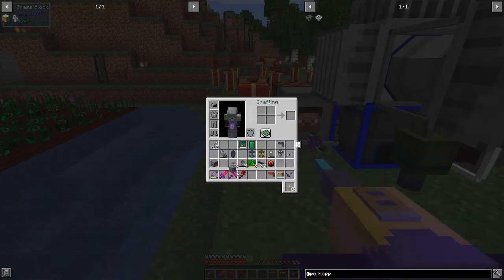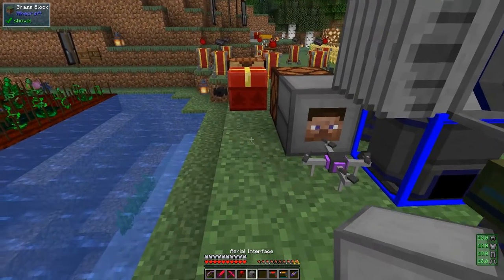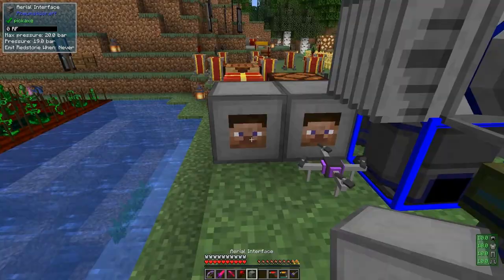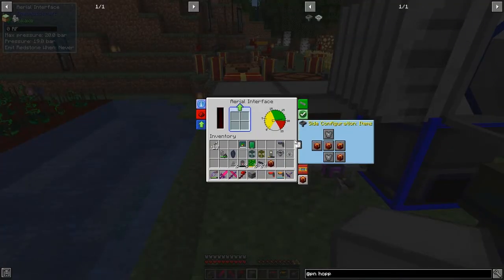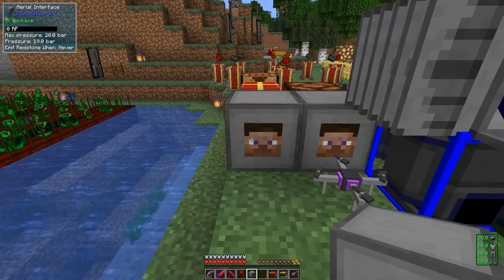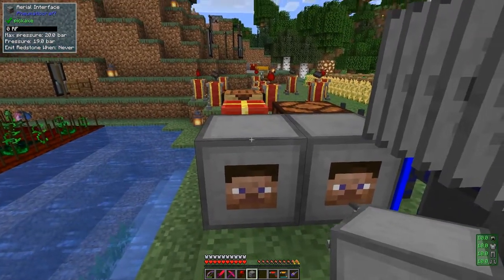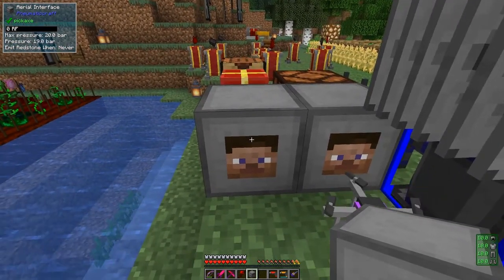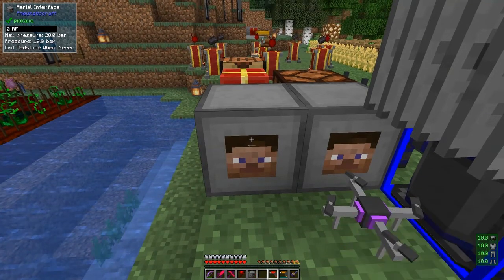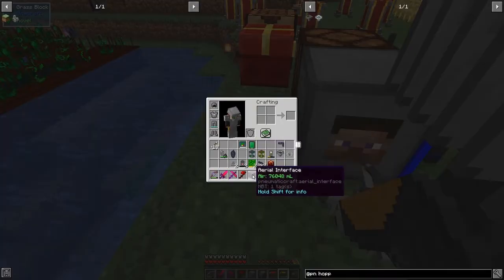Let's get started. First of all we need to put down this one - it's actually already been used because you can see it's got some air in it. Let's put this down here and have a look at the configuration. It's a side configuration, at the moment set to all defaults - the front and back have got inventories on it. It's already got 19 bar in here, so I'd like to put on some pipes, but I have to be careful because when I put a pipe down it's going to release pressure. So I'm going to remove this first so we can put some pipes down.